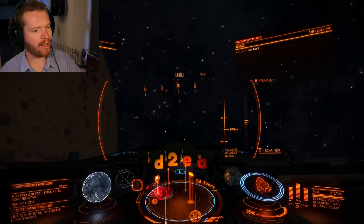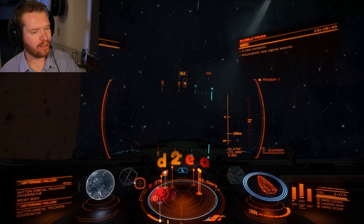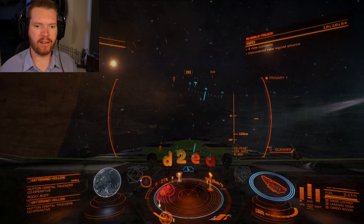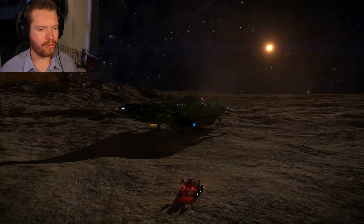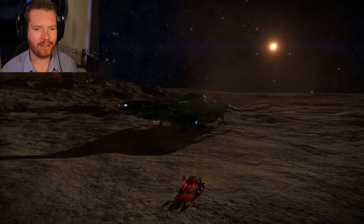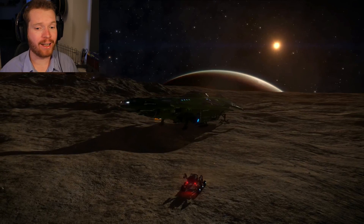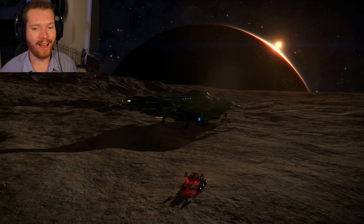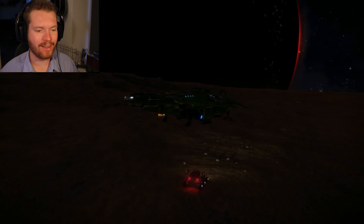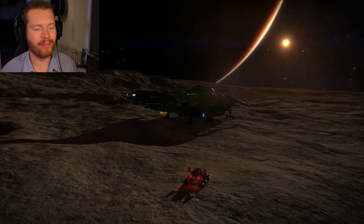Let's take a quick orbit around it and land preferably on the day side so we can see that nice planet-set on the horizon. Here we are on the surface. Because this moon is not rotating, without being able to see the planet it actually looks like a pretty normal moon. But as soon as that planet comes up over the horizon, you know something is up — just look at that. This is not a time lapse; this is recorded in real time. You can see it in the effect underneath the Anaconda.